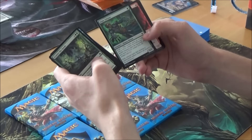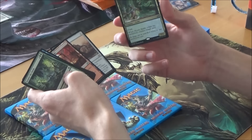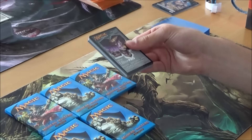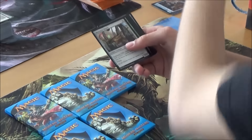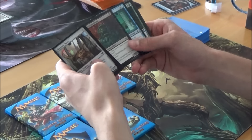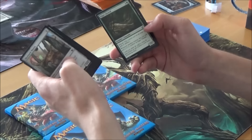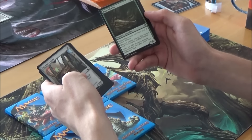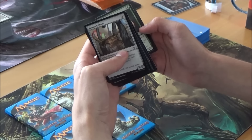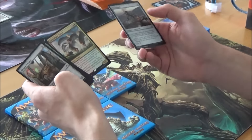Could go all ways now. Foil Mystic's Nike. Sexy. Five color maybe. Wrapping Growth. Basic land cycling. This one is so strong — one of the best cards because of its shroud. It's got shroud so nobody can touch it. It's insane. Pocket upsider. Foil mortar pole, super nice.